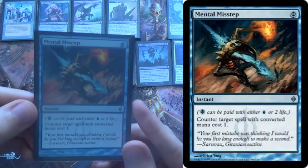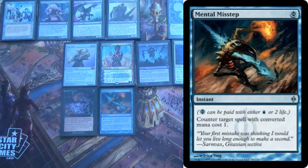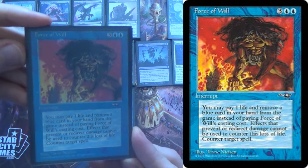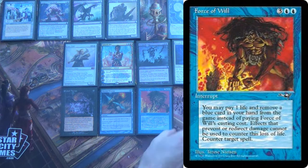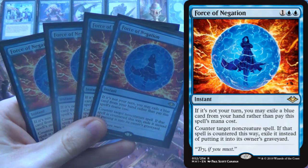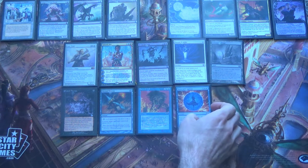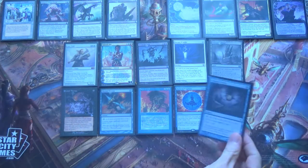The next one is Mental Misstep because it counters Grafdigger's Cage and it's free. There's a lot of blue in the deck, which means we get to run Force of Will. One of the issues with Dredge is that it typically doesn't run a lot of interaction, but thankfully that's changing. With Force of Will and Force of Negation, it can slow the opponent down enough that it often just gets the job done anyway. Force of Negation only works on our opponent's turn, but it keeps them from stopping our game plan. And the last card in the main board is a single copy of Gitaxian Probe — let's just look at the opponent's hand, replace the draw with Dredge, and it's free.